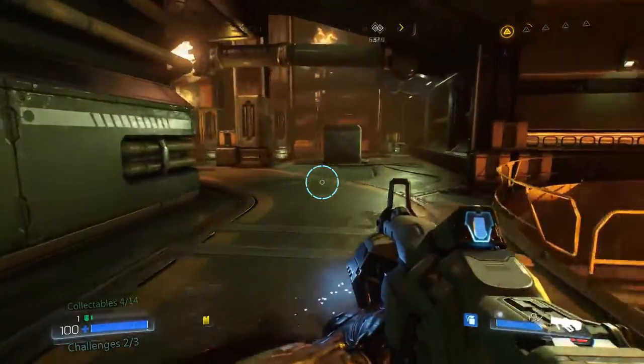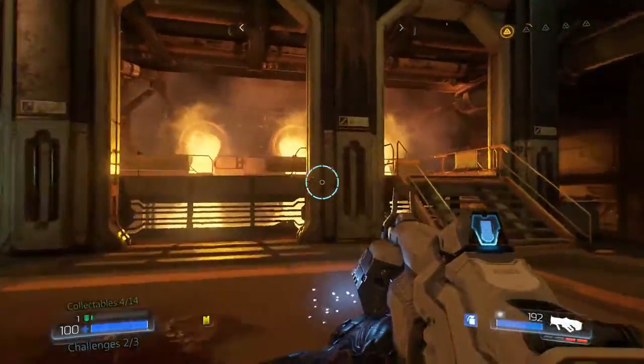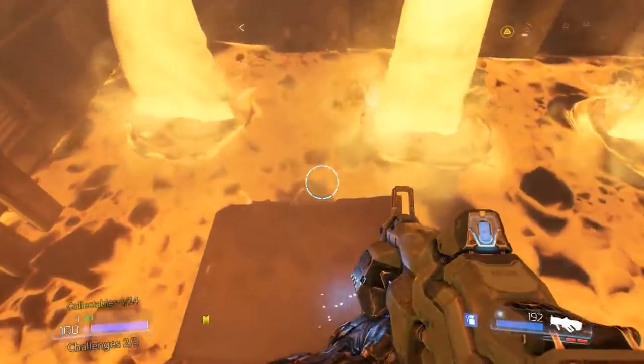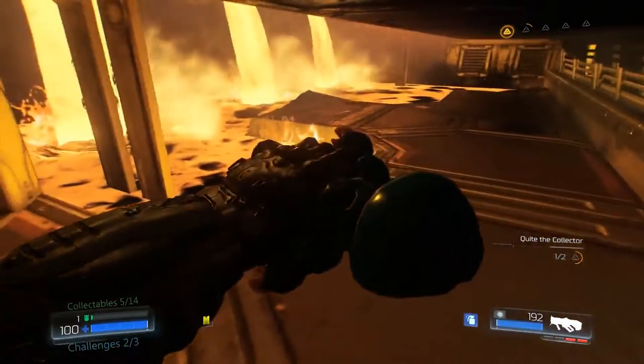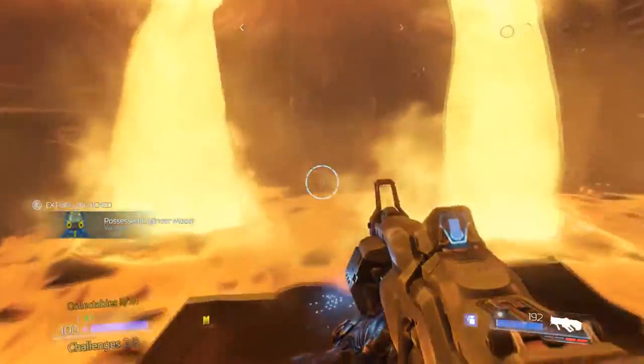The next thing we're going to want to do is spot the elevated catwalk over lava at the edge of this room. What we're going to want to do is jump off the edge underneath the catwalk to find Vault Guy. After collecting Vault Guy, make your way back up to the catwalk.